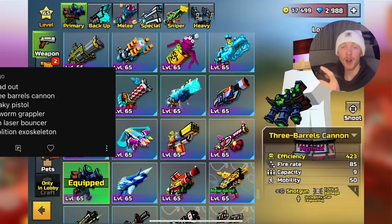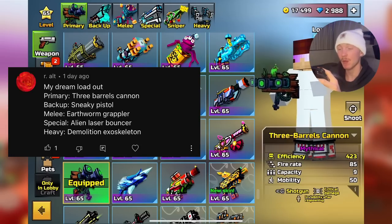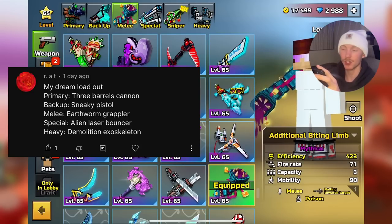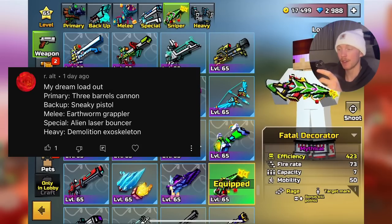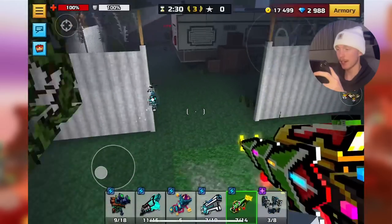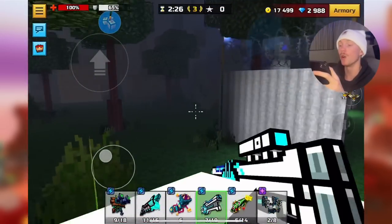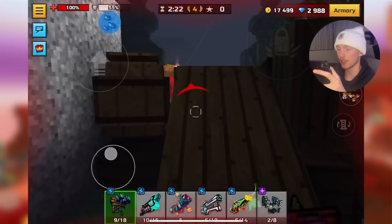Next up we have the loadout from our alt. Looks like we got a fixed delay 3-cat loadout. We got 3 Barrels, Cannon, Sneaky Pistol. They said earthworm grapple weapon, but I think they meant Additional Biting Limb. Alien Bouncer. They didn't give a sniper, so I'm going with Fatal Decorator and then Demolition Exoskeleton — a rocket jump with Demo Exo, which is a pretty good rocket jump weapon, to be honest.